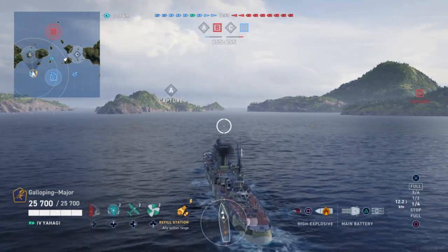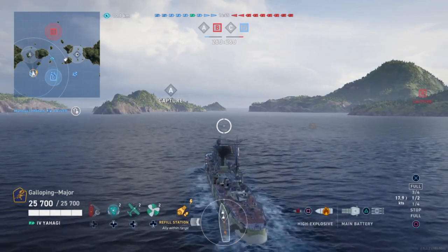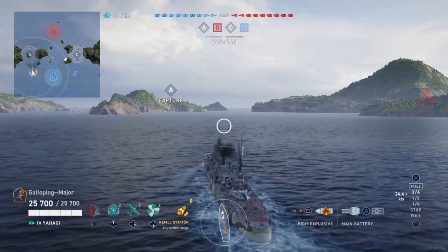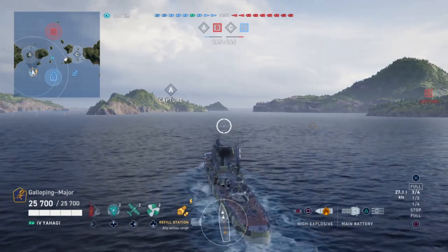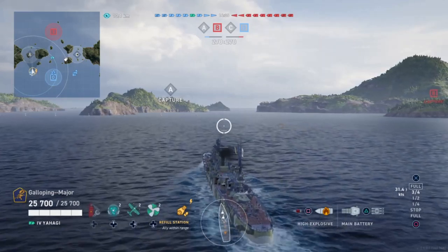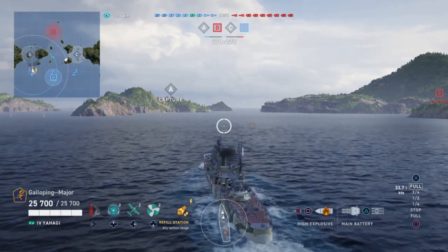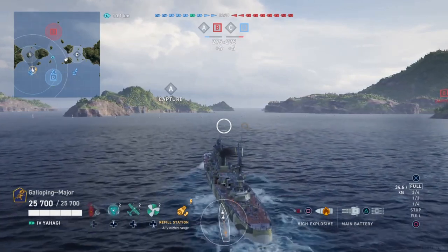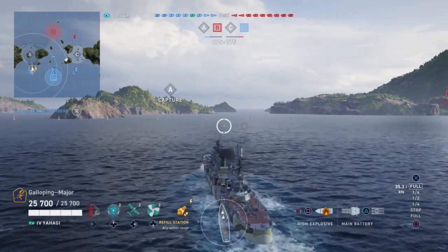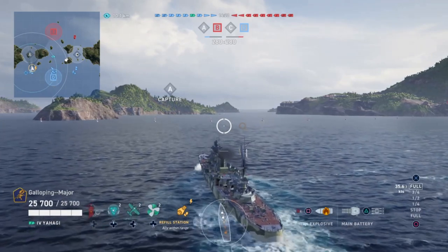Yahagi is one of the four Agano-class light cruisers which were launched between 1941 and 1944. Yahagi was launched in October 1942 and commissioned on the 29th of December 1943 — 77 years ago to the day of this review being launched on YouTube. She took part in the battles of the Philippine Sea, Leyte Gulf, and Offa Samar, and was eventually sunk during Operation Tengo.